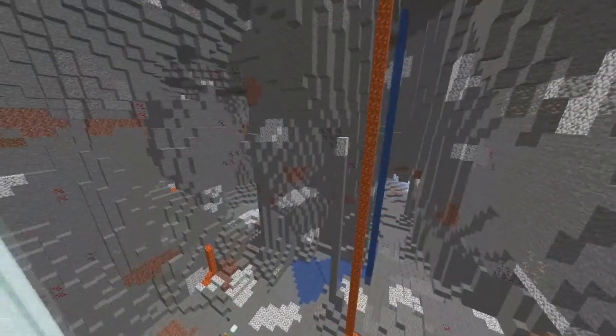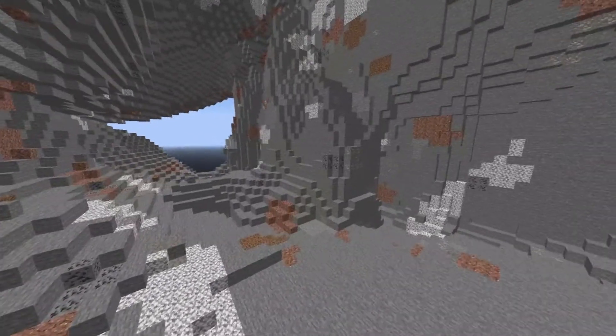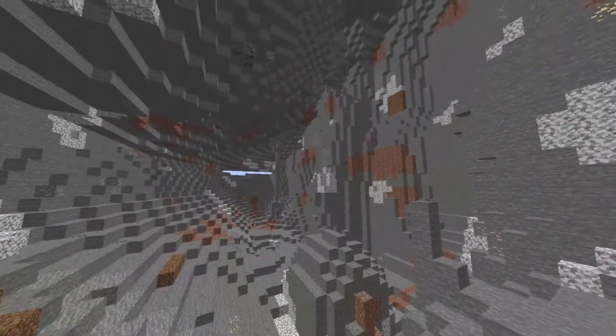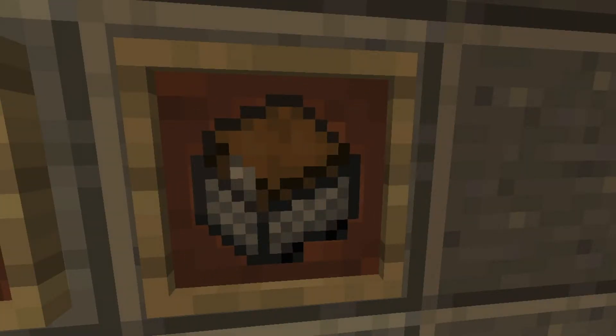Now, moving on to the new features in this snapshot, world generation has now been greatly changed. Caves are now much more massive than before and are much more open than previous Minecraft versions. In addition to this, local water levels have now been added to caves, allowing for vast underground lakes of water and lava to generate within the new caves. To accommodate for this, abandoned mine shafts have also been changed — they will now be supported by oak logs if they are suspended above the ground.